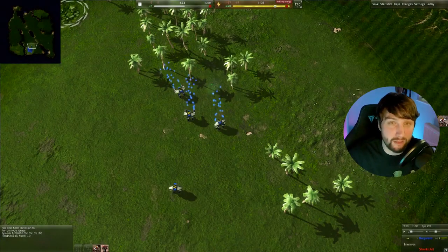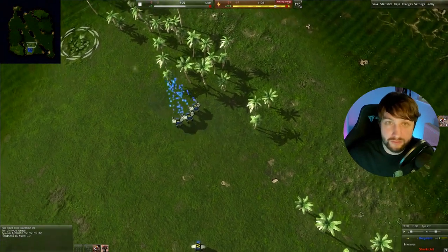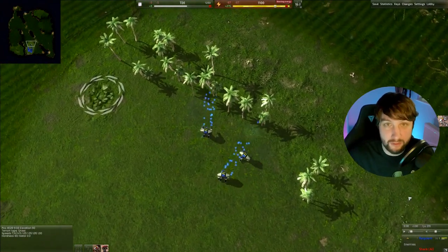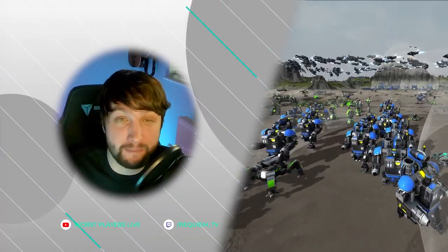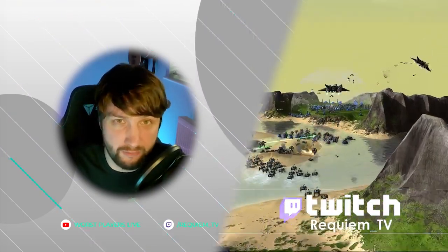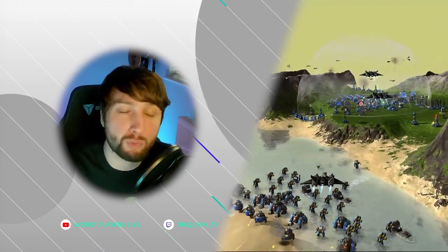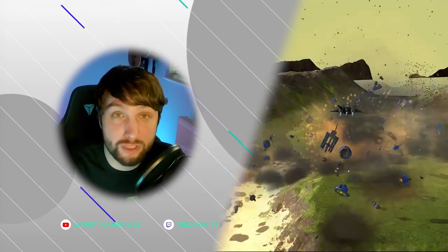A big thing that a lot of people forget is that reclaim is key. All of the units you lose on the front line have metal in them — if you can get that metal coming back into your base to put into your economy, do it as quickly as you can if you control that front line. That's pretty much all there is when it comes to building a basic economy in BAR. If you have any questions, feel free to join me on Twitch — I stream every Friday. You can also jump on the BAR Discord; there are very helpful people there who will be willing to help you. Thanks for watching and I'll see you next time.